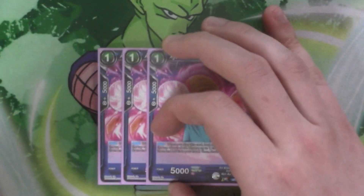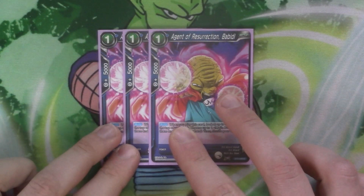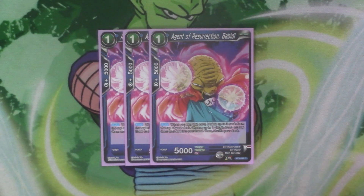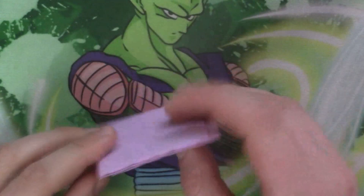To start with we've got three copies of Agent of Resurrection Babidi. It's just an auto on play — look at three cards from the top of your deck, choose a Majin Boo, add it to your hand, then shuffle your deck. So it's just a searcher for Majin Boo, which most of the deck is.